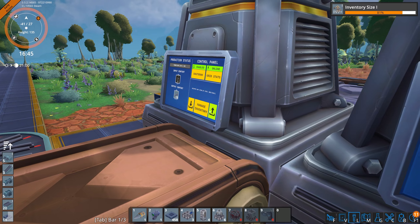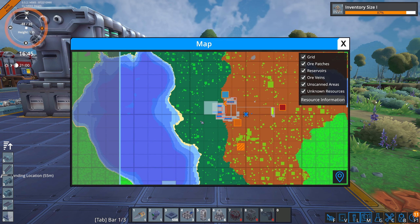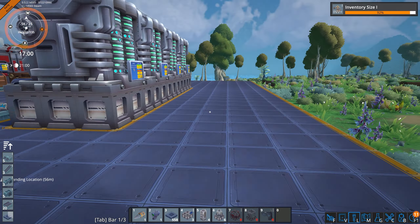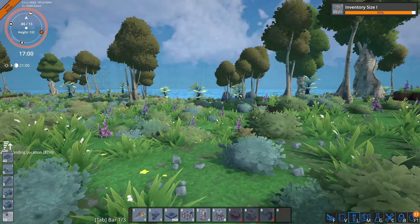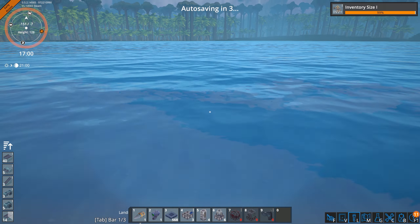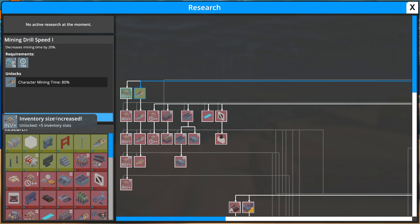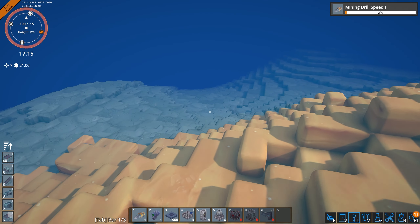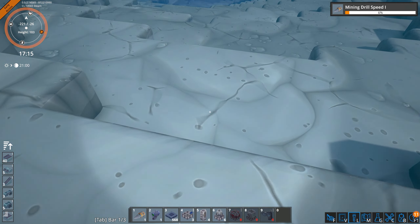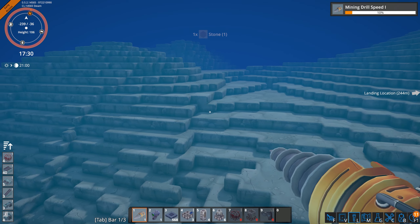All right, let's get out of here. Where are we going to go? I like my idea of expanding over the water, so we're going to go west and just see what's out there. We can swim — I don't think we can drown; we are a robot. We got the inventory size upgrade, and mining drill speed — go with that. This is all just stone down here.